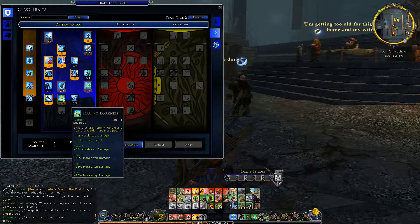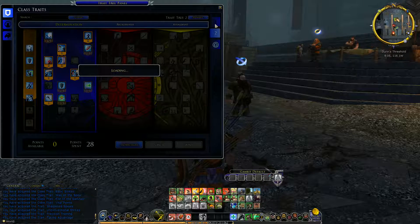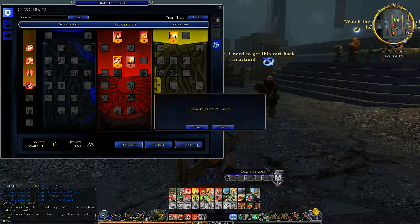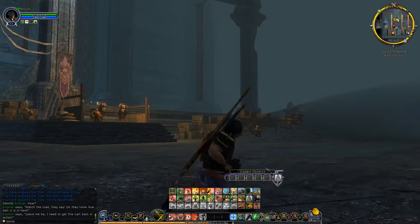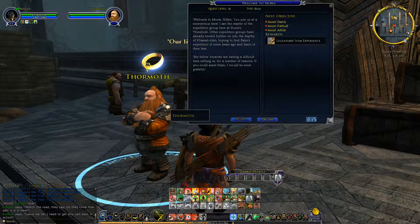We have a trait point available — let's see what we can do for our blue line. More morale tap damage — that drains the enemy of morale and heals the Warden, making it more potent. Let's go ahead and do that. Now let's go to the red line and finish off the light type damage to close all our shouts. Let's talk to Dormal.